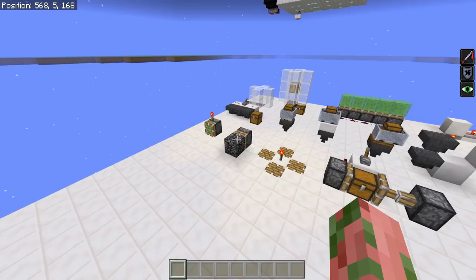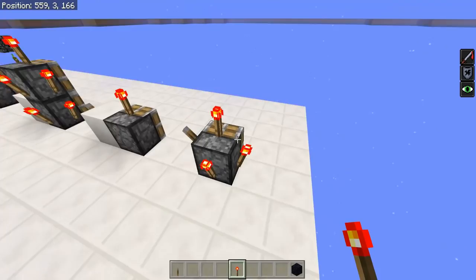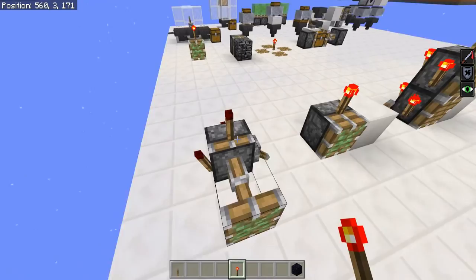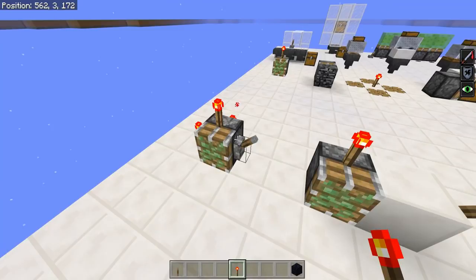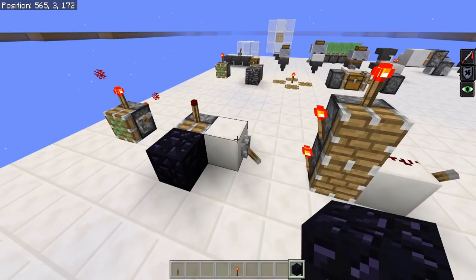First on the chopping block is the torch bug, aptly named by the community, and this has been in the game for a very long time. It's really straightforward: anytime a piston gets powered, any redstone torches connected to it will get turned off. That's logical if it's being hard-powered, but then you get some weird quirkiness when you soft-power the piston, or even when the piston can't extend but the torch still turns off. Very weird, but extremely useful.